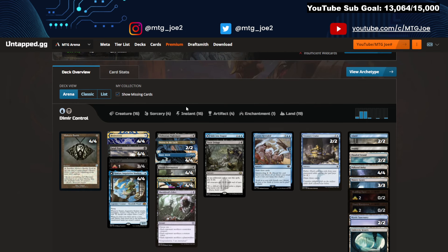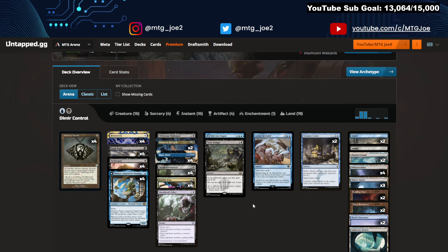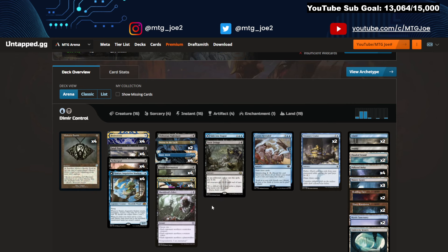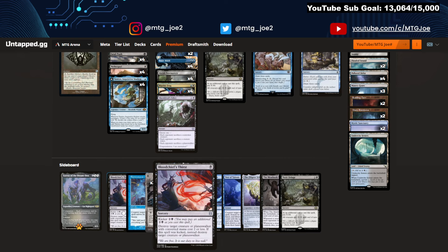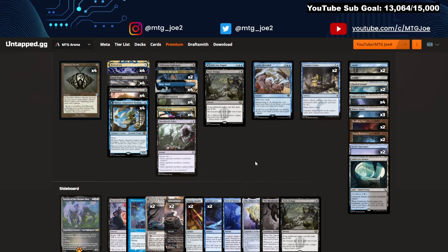There's a second deck they're calling Dimir Control, which I'd classify as Dimir Midrange given it has 16 creatures. It features Nethergoy as a recurrable creature, the full set of Tamios, and Psychic Frog — you can pitch the Nethergoy and get it back after Bowmasters. Still packs Mana Drains, Drown in the Loch, Brainstorms, and a bunch of removal. Sink into Stupor is a land that can also be a spell, along with Lorians and Treasure Cruise. Sideboard has Flusterstorm, Blood Chief's Thirst, Surgicals, and Mate Hook, which is good against energy decks with lots of one-toughness creatures.